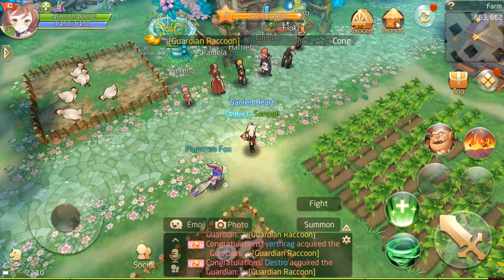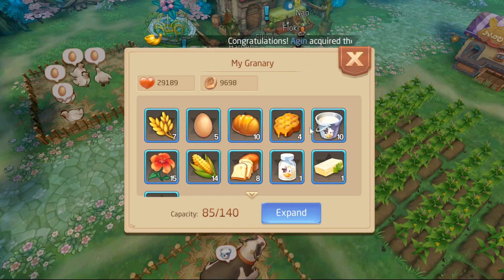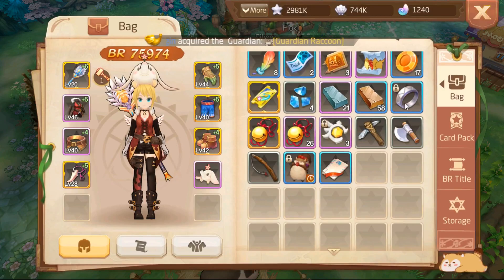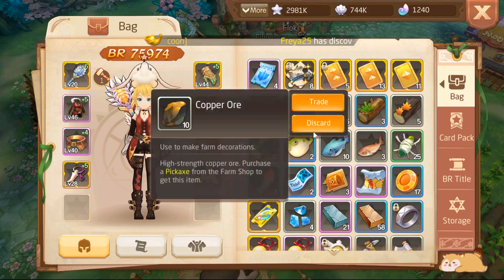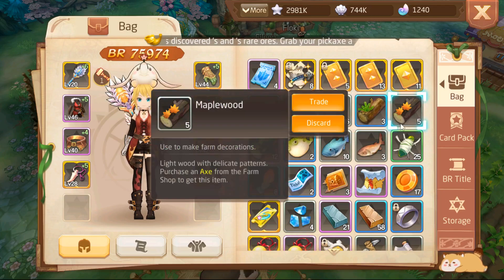Another thing is my granary. In the granary you can actually check all the items you have inside the farm — well, almost all the items. Some items, like the ones from mining and logging, go to your inventory. And fishing too. As you may see, I have silver ore, copper ore, iron ore. And those are really important. And then I have pine wood, maple wood, and elm wood.